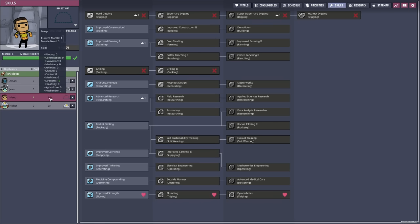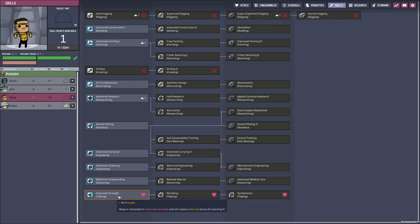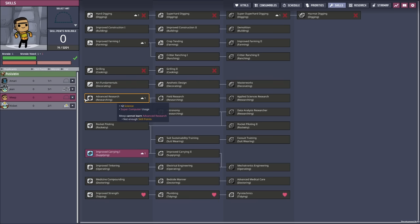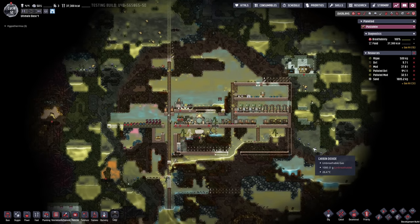Let's actually also set the skill point for Meep. His preferred path is tidying, but here we get some strength and we already have a lot. Over here we get strength and plus 400 kilograms carrying capacity, so that's the way to go. With that out of the way, we're gonna wrap it up for today's episode. Thank you so much for watching — I really hope you enjoyed it. Have a great time and see you in the next one.